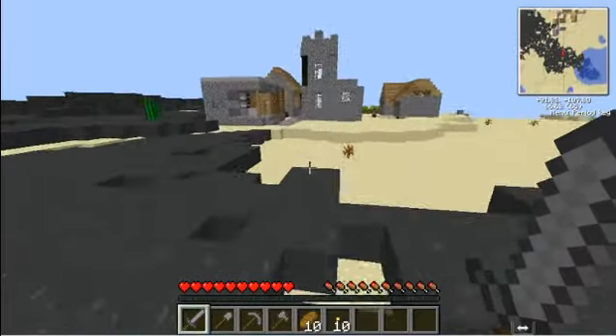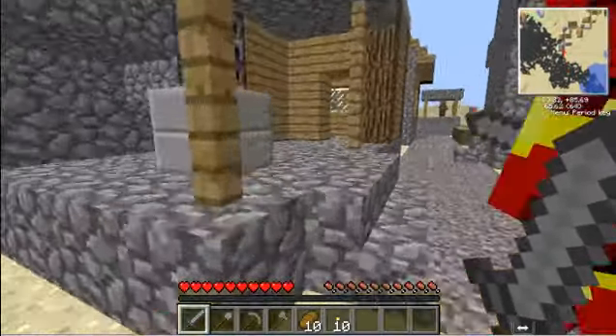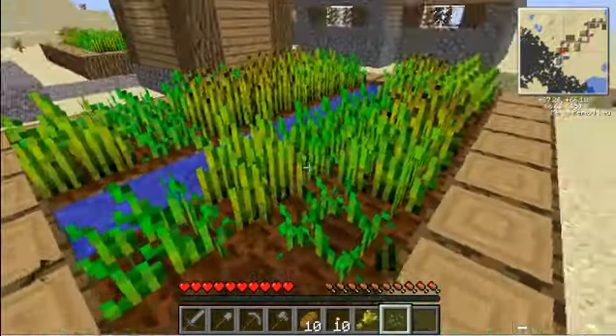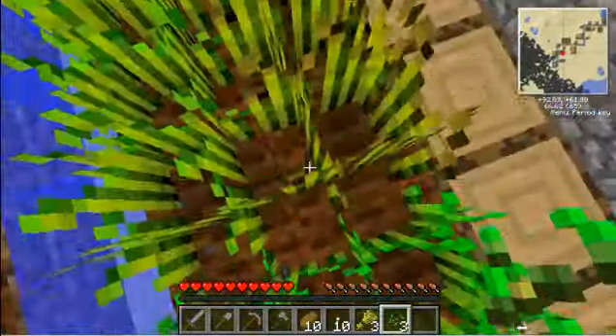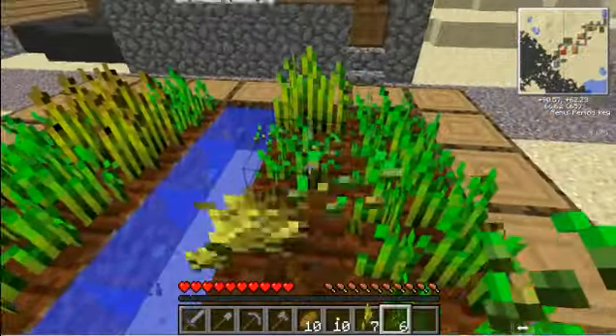Oh, look — NPC Village! What a nice start. I wonder what's in the chest. I call the Blacksmith Chest. Ooh, we got ten normal tree saplings, an iron sword, two gold ingots, and an iron helmet. Could be better, but it's still decent — that's pretty good for a start.